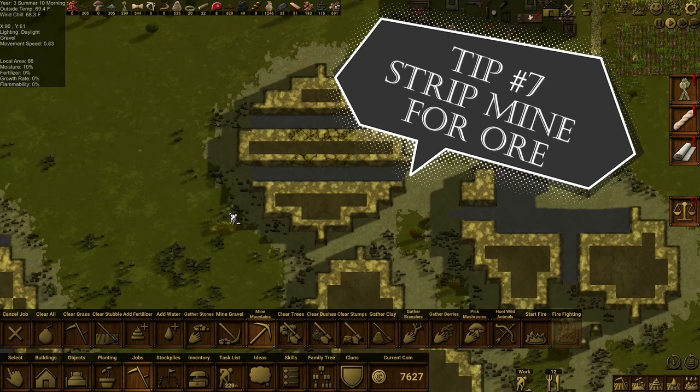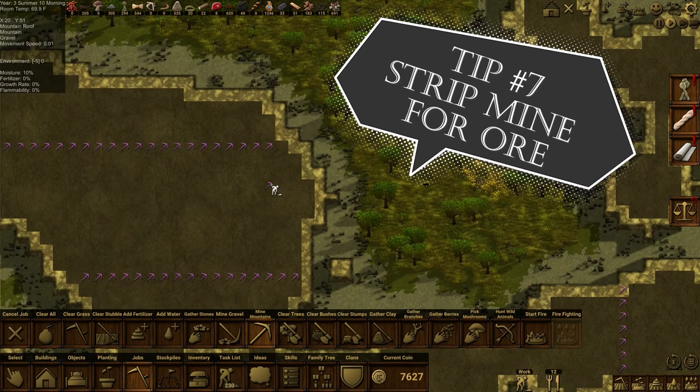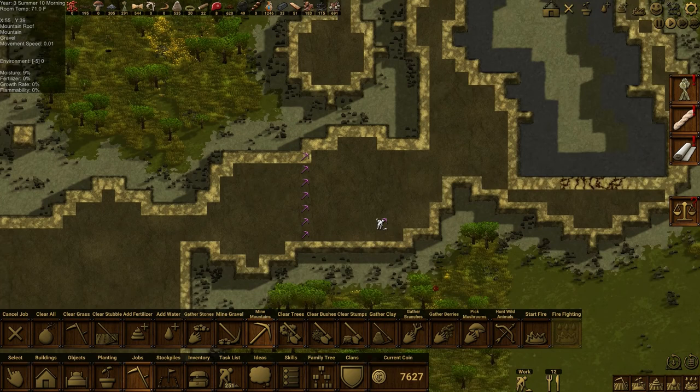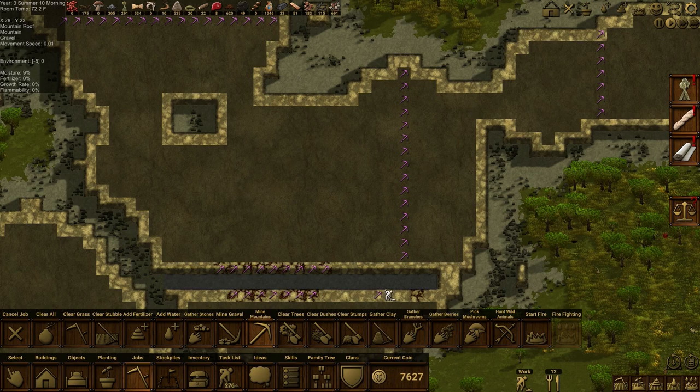Tip number seven — strip mine for ore. This tip is for locating more iron deposits. Iron is probably one of the most important resources that can be acquired in Clanfolk, but it's not always the easiest to find. Instead of tearing down whole mountains in search of ore, just dig out strips and look for deposits going along these rows. Normally iron deposits are pretty large, so you don't have to worry about missing anything as long as you don't make the strips too far apart.